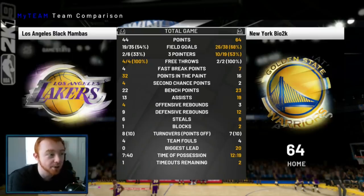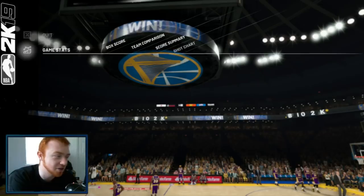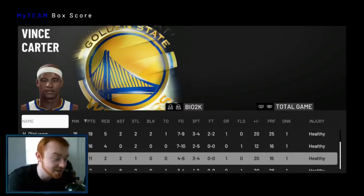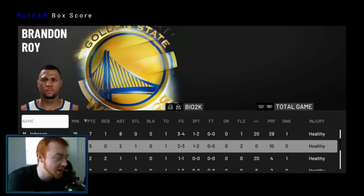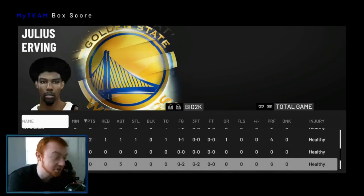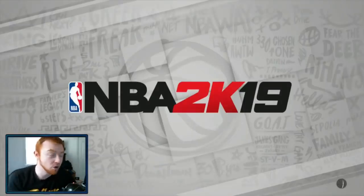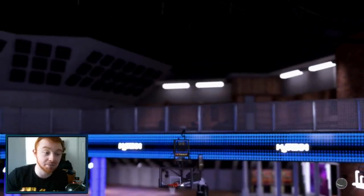Here are the final team stats. We shot 68% this game, 10 of 19 from three, 2 of 2 from the line — very efficient offense. Look at the time of possession between me and him. When you slow the game down it throws people off so much — you can tell by the minute the game starts how they're going to play, and if they're playing fast, slow it down. Hakeem 7-9, Kristaps 7-10, Magic only missed one shot, Brandon Roy only missed one shot. Very efficient offense. The best way to do it: run the Warriors Freelance, run those plays, read what the plays are doing. I recommend turning on play vision so you can see everything going on.